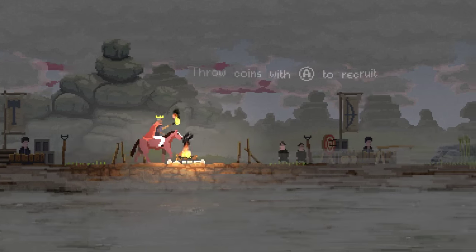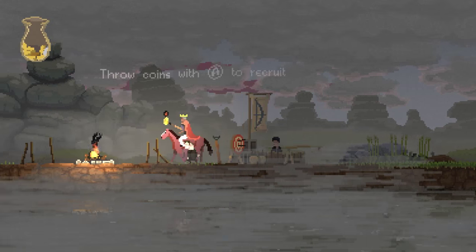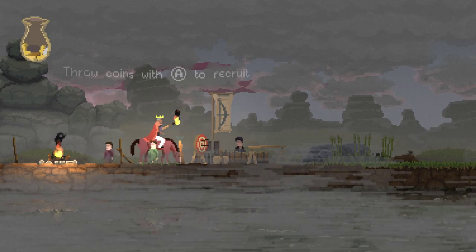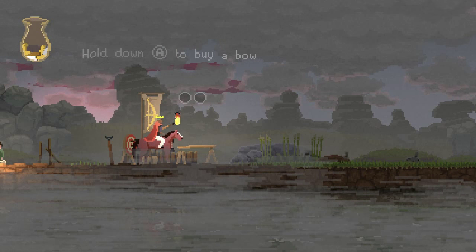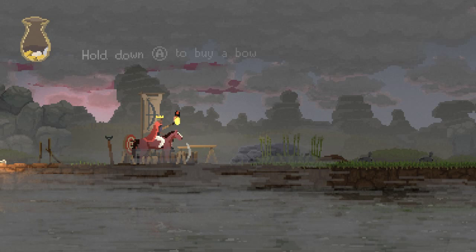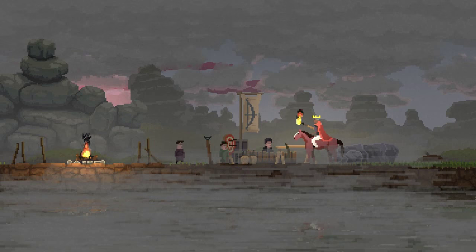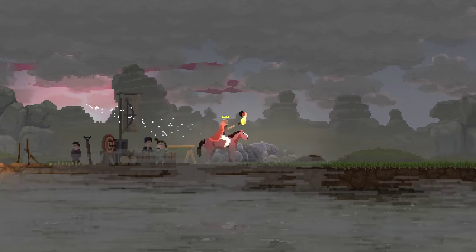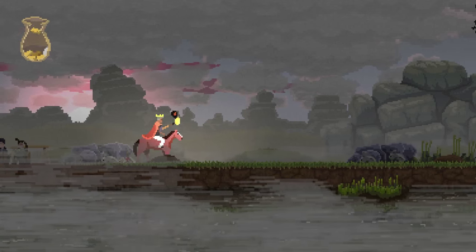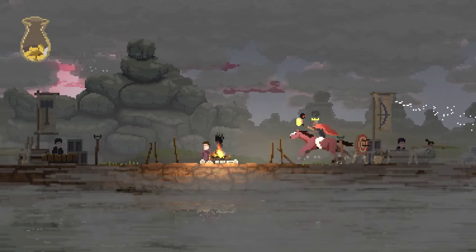We seem to be building a base. Throw coins to recruit — those two are on my team now. Hold down A to buy a bow. So you hold down A if you ever want to do something that involves spending more than one coin. He just grabbed the bow, so now he's defending the base. The things he kills apparently give me money.